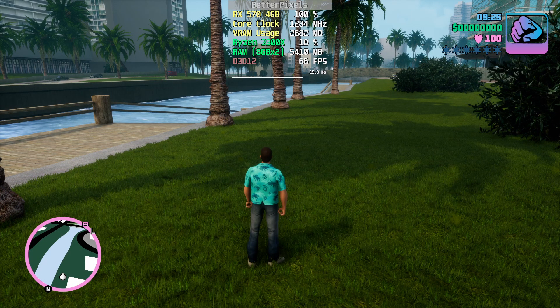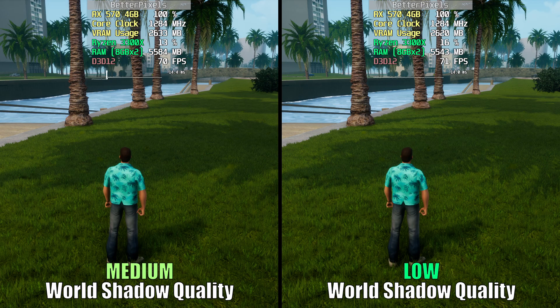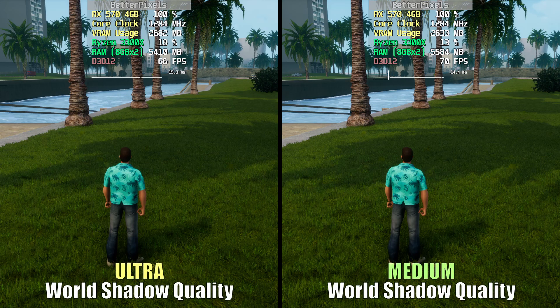World shadow quality affects the shadows cast by the light sources in the game. Ultra and High basically have the same performance, and the same is true for Medium and Low, with Low losing shadows from a distance. So it's either Ultra or Medium. Medium doesn't deviate too much from Ultra quality-wise, and we get a decent FPS bump. So the choice is clear — go for Medium.